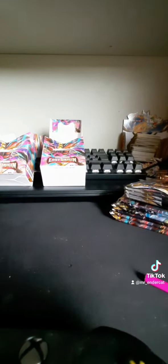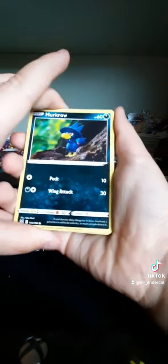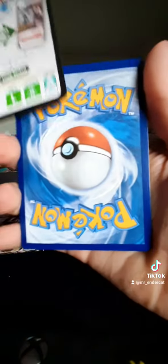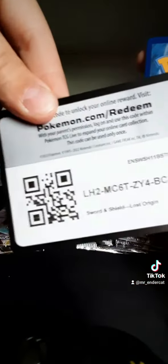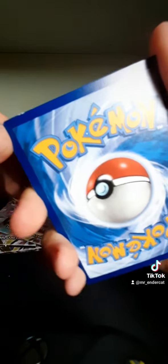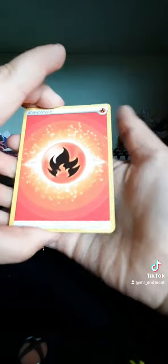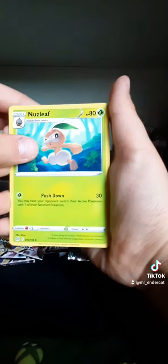We might open one of these. Let's see here — a beautiful artwork Murkrow. I didn't want to look at the code cards; I give out the code cards. The back card has a whitening there — a lot of whitening actually, I don't like that. Fire energy, a nice leaf, and Gift Energy.